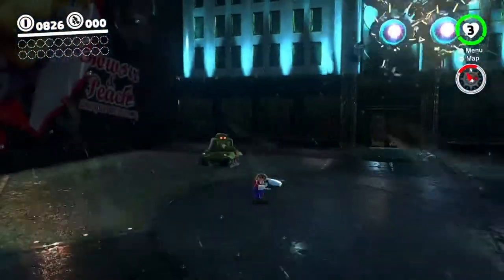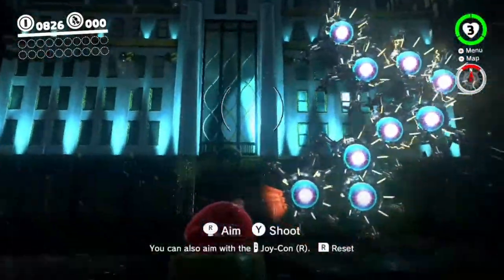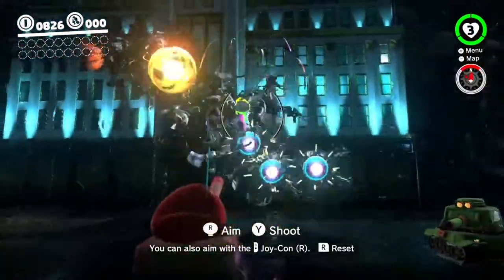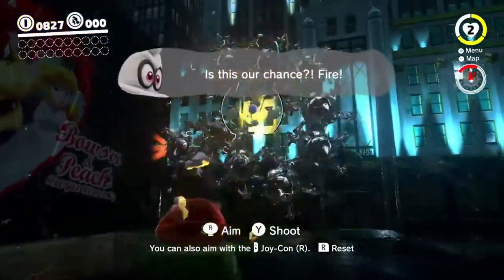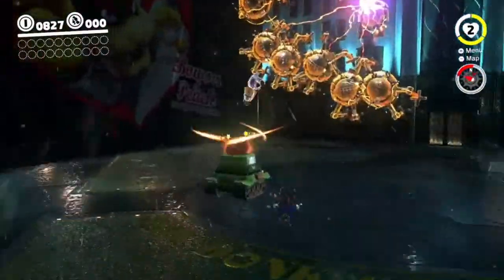This is the Mecha Wiggler, at least that's what I remember the name being. They're pretty easy — they have these little blue orbs on them and you have to shoot them with the tank. I don't remember fully how to control this, but either way, we did pretty good there.